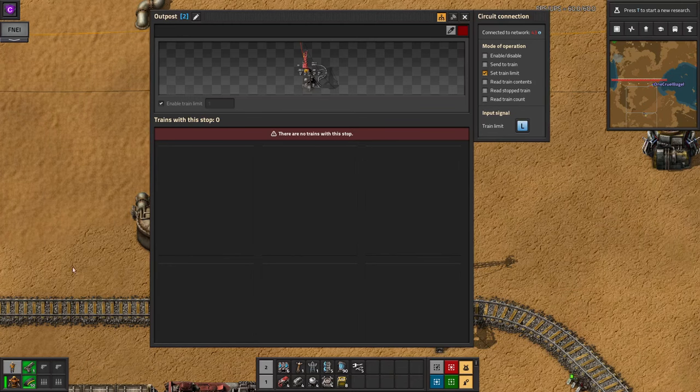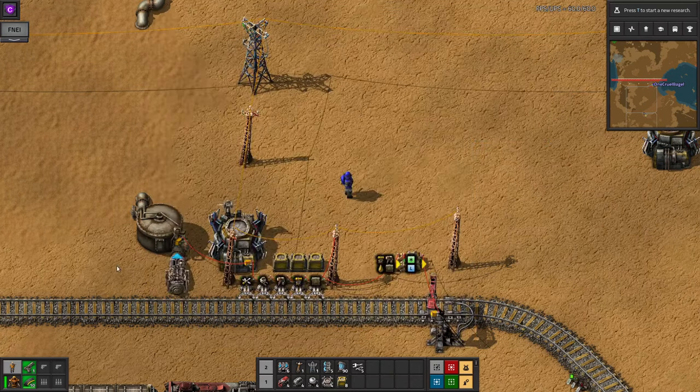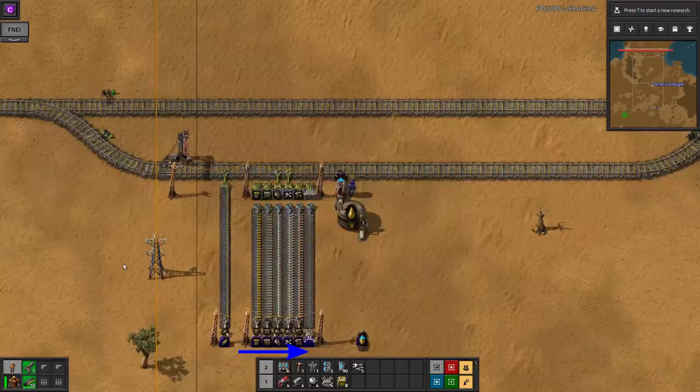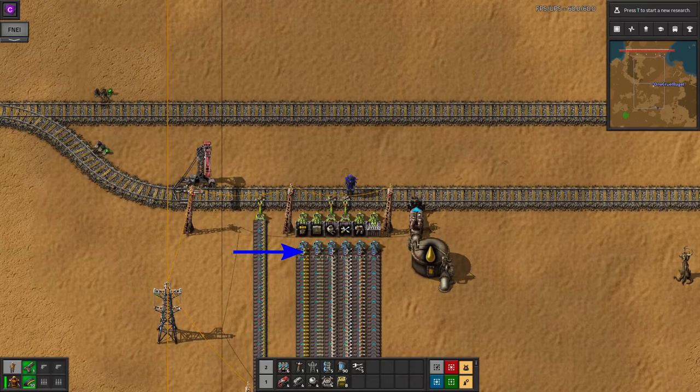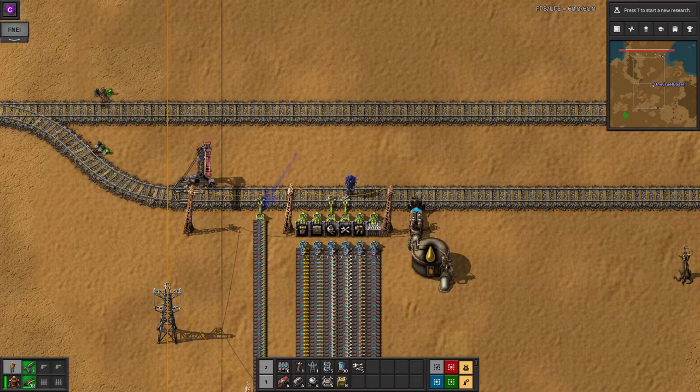We are now finished with the outpost station, so we can start to think about the other end — the supply station. The good news is that this part is much easier to set up. Run supplies of all the things your outpost needs to your station and fill chests with them, so you've got some buffer. Then add an inserter for each chest and a pump for the tank to load the train and a fueling system for the locomotive. Dead easy.